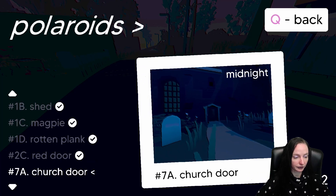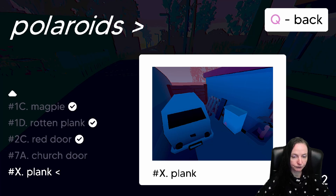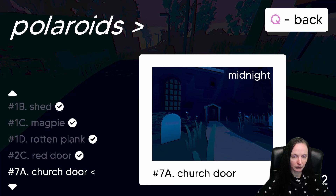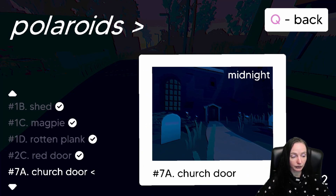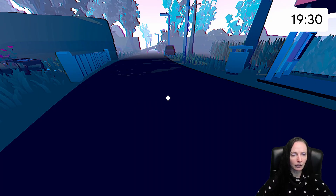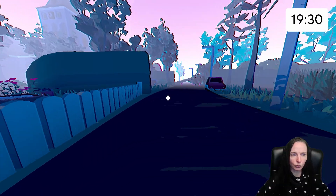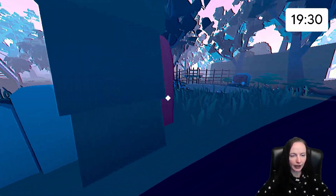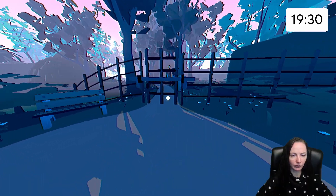So now we're on the hunt for tools. We've got 'church door midnight' on our list. We need to find a plank as well — we need the church door at midnight and the plank. You pick these up as you go along and they give you some clues. So we've got to find that van and get a plank for it.